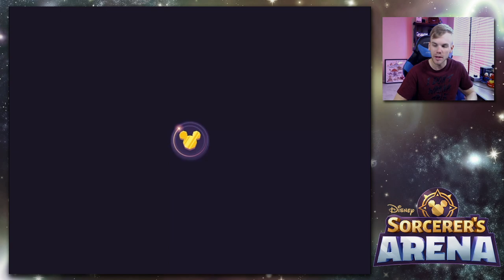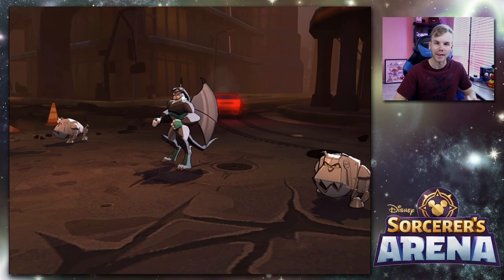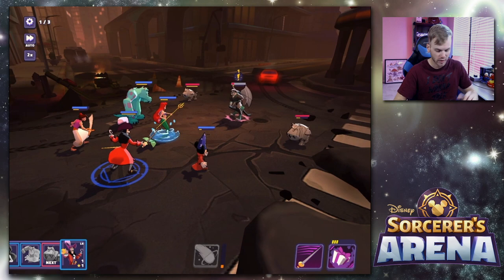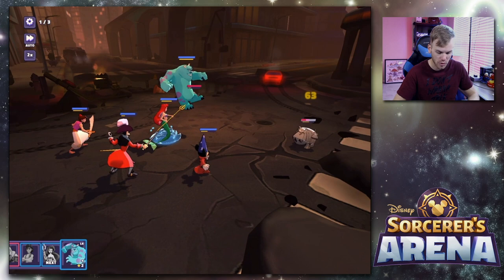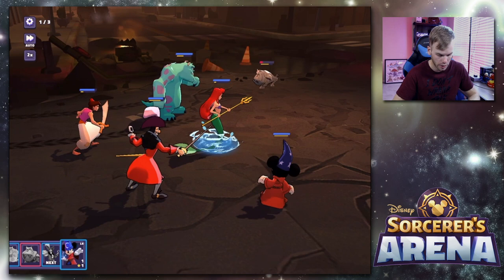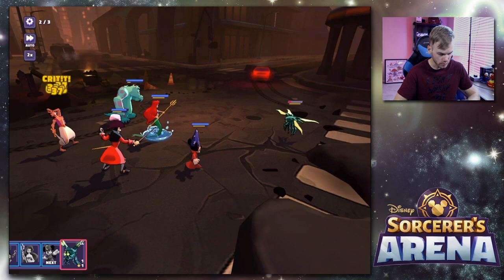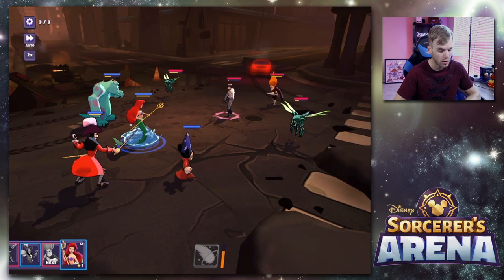I've really been enjoying this game — it's very different from Disney Magic Kingdoms and other games like that, but it's something refreshing. If I was farming the game I would be doing auto, but since I'm just playing through the campaign with you guys, I won't do auto. Running it at two times speed makes a big difference — I was wondering when playing the tutorial if it was going to have that. We lost Aladdin — that Syndrome knocked him out!